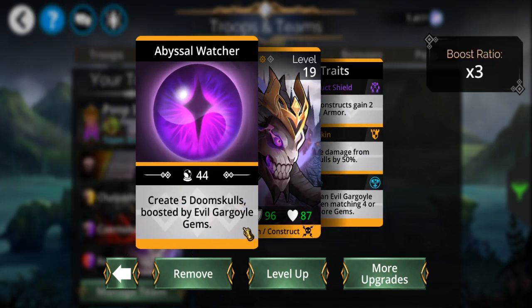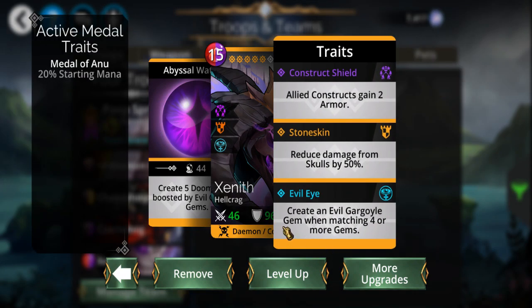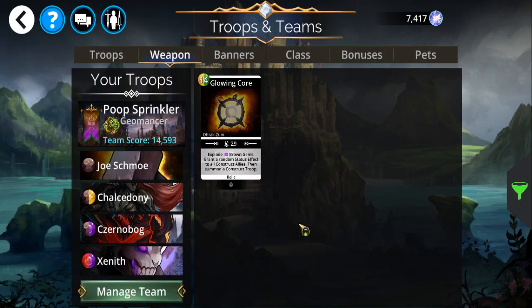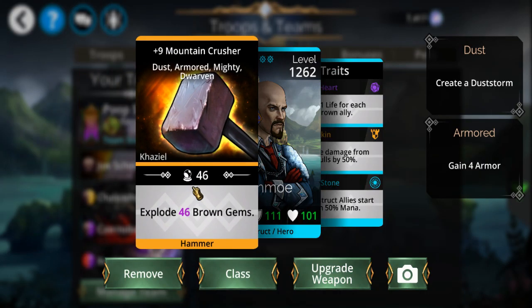If you can get enough evil gargoyle gems on the board, this ability is actually pretty lethal. It also combos with Zernobog or Mountain Crusher — whichever applies.